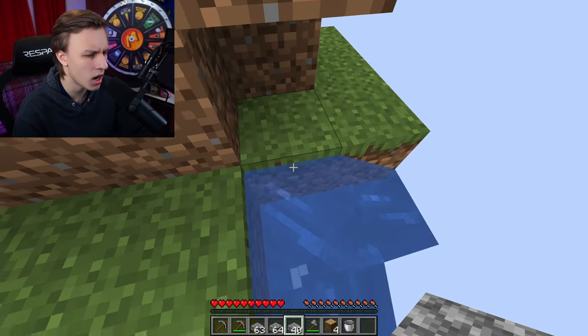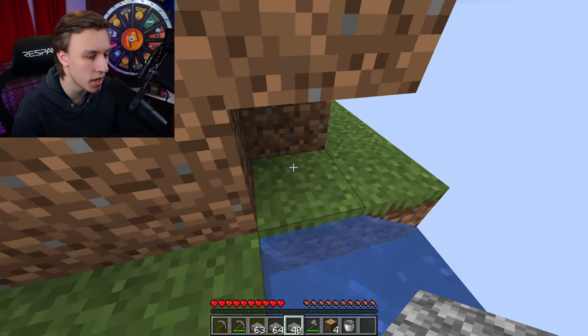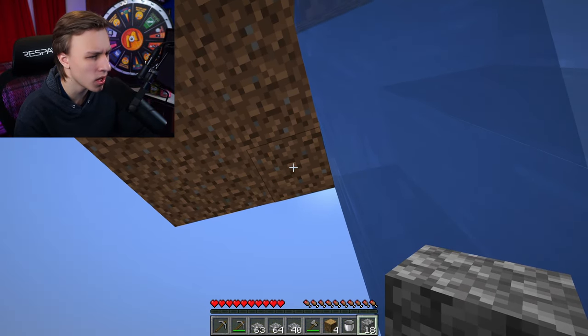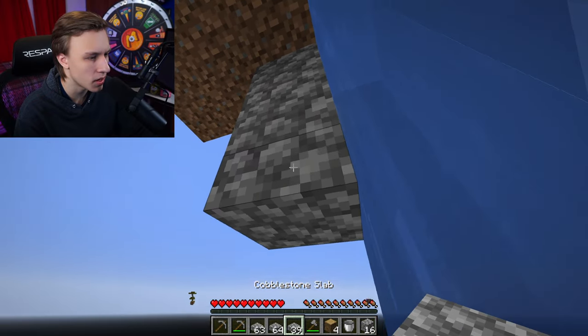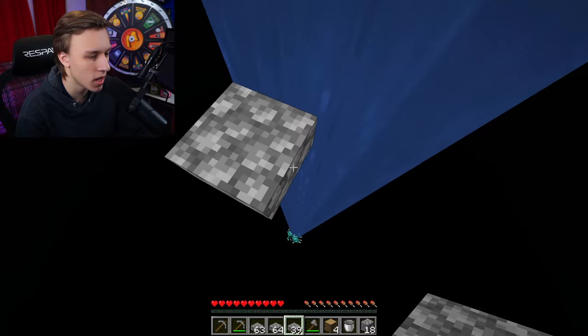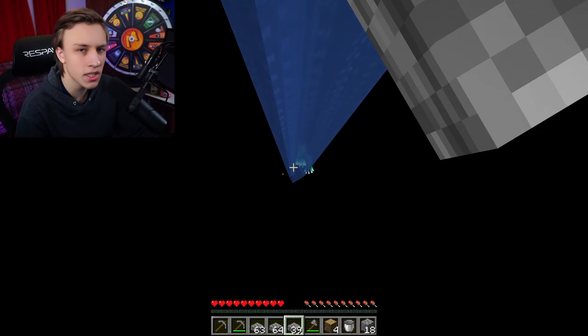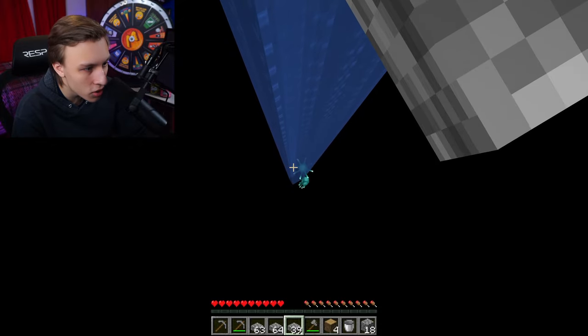I'm gonna use this bucket of water now — place it here and go down a couple slabs so we can mine up all this dirt and have a little cobblestone base going. Let's go down to standable level, place it right there, stand right here, and build all the way around so we can get ourselves a platform.